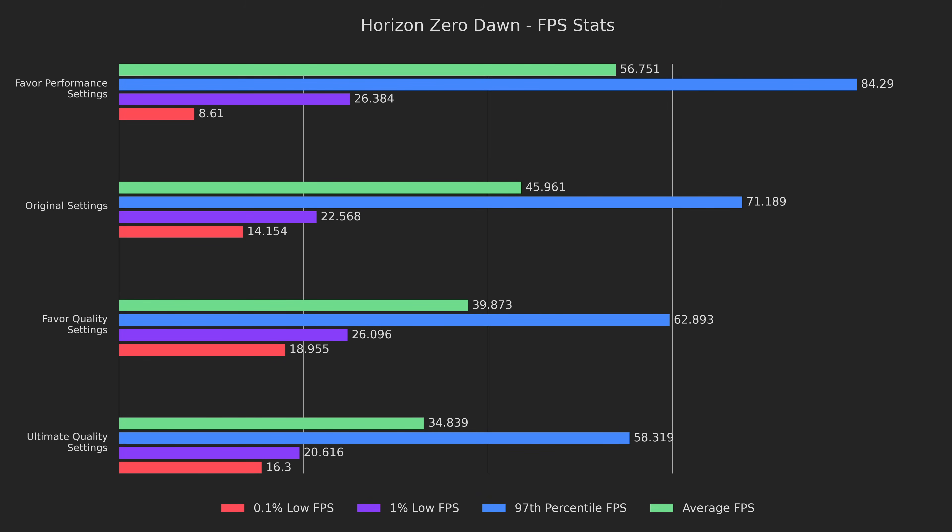Now that we're over the preface, let's start with the baseline. Nothing too surprising here — as presets go higher, numbers go lower. The only thing that's odd is that the lowest two presets also have horrible lows. This means that the game probably isn't using the hardware properly, but we'll dig into that a bit later.